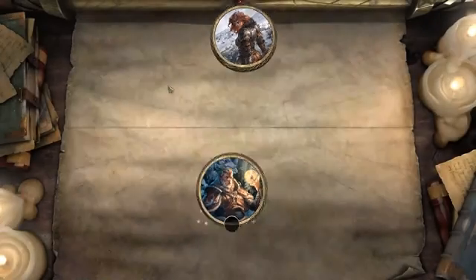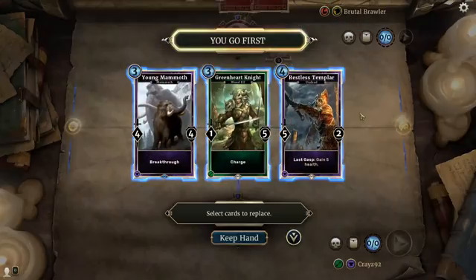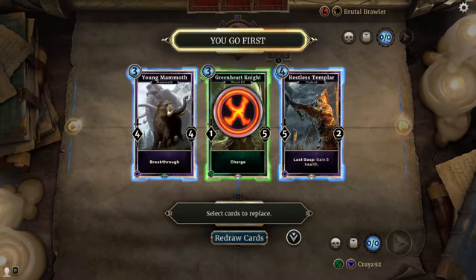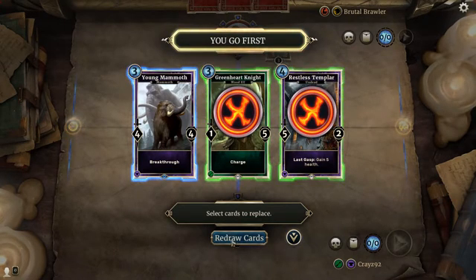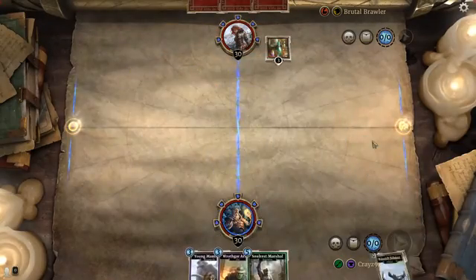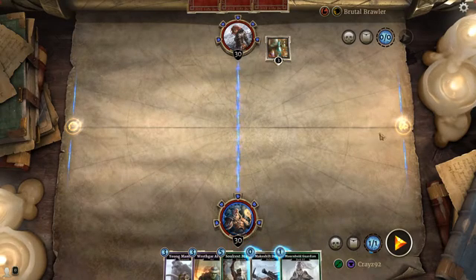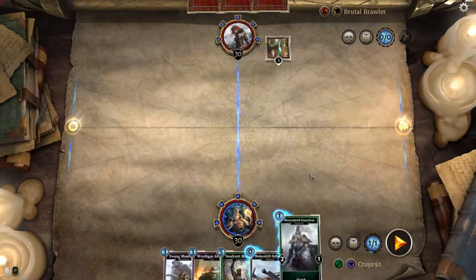Brutal Brawler the Victorious against Craze9-2, the Savior of Cirodell. You arrive in the arena first and hastily set up some defenses. Here's a new feature I haven't seen yet — select cards to replace. Restless Templar, Greenheart Knight, Young Mammoth. Two 3-cost cards and one 4-cost card. A Charge — I don't really need that to start. Breakthrough is nice — a 3-cost 4-4 breakthrough, pretty nice. And a 4-cost 5-2, not so much, even though it has a last gasp effect for an additional 5 health. I'm hoping to get something with 1 or 2 mana cost, but it doesn't look like we're in luck. These are pretty decent cards.